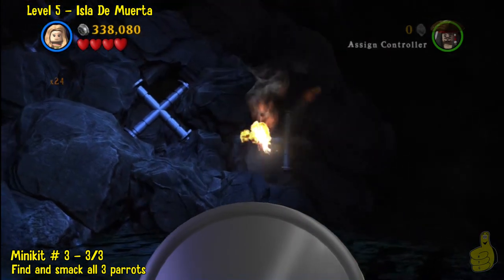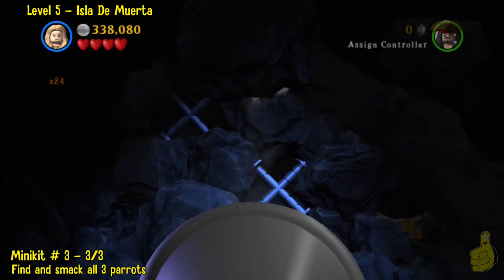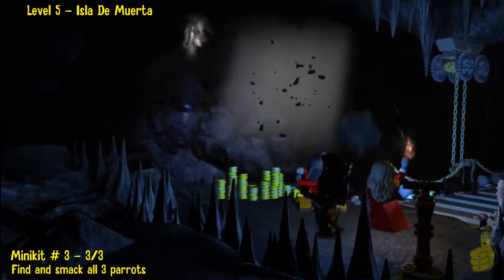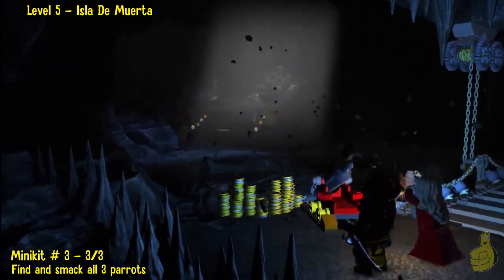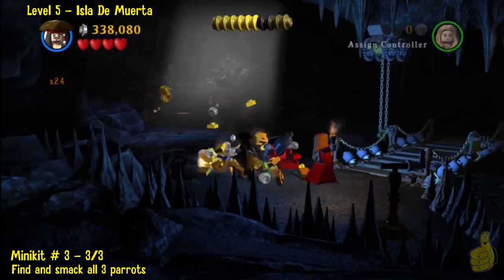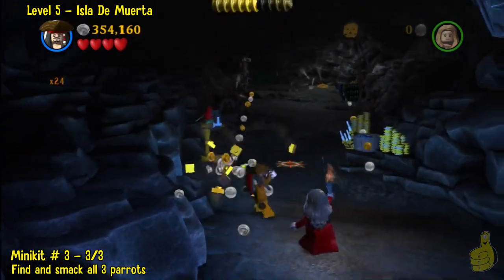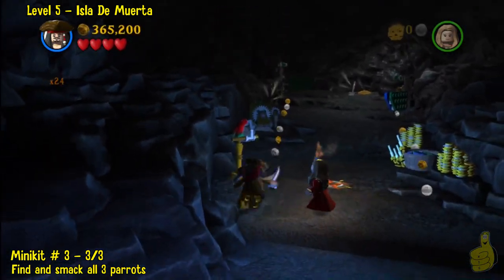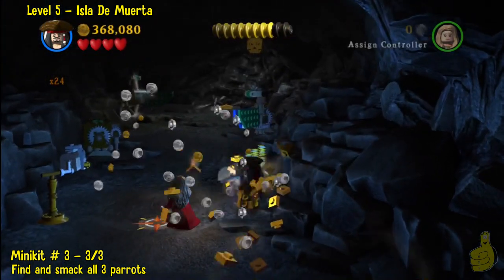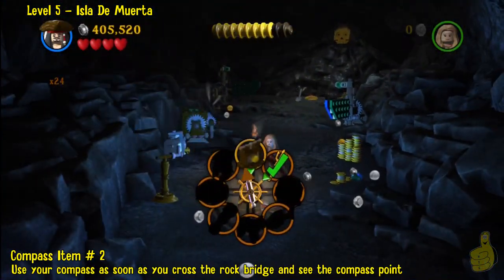We used the torch from across the first bridge area and lit the cannon in the corner, then shot the three X-marks-the-spot targets on the rocks. It'll eventually give us a path — destroy all the little coins and whatever that gives us studs, and make your way up the path. Right off the bat as soon as you get started up the hill, on the left-hand side there's the third and final parrot. Go ahead and smack him right in the chops — pow, right in the kisser! Then off in the back left you'll see the minikit spinning around. Three in the bag now.